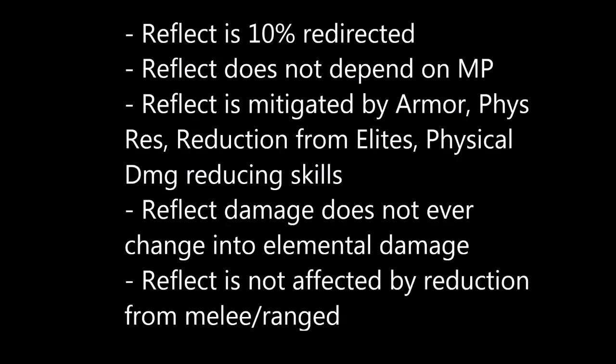For those who just want the end results: Reflect Damage redirects 10% of damage dealt back at you, irrespective of monster power. This damage can be mitigated through acquisition of armor, physical resistance, reduction from elites, as well as other skills or bonuses that mitigate physical damage — examples being a barbarian or monk, gloom, and jungle fortitude.